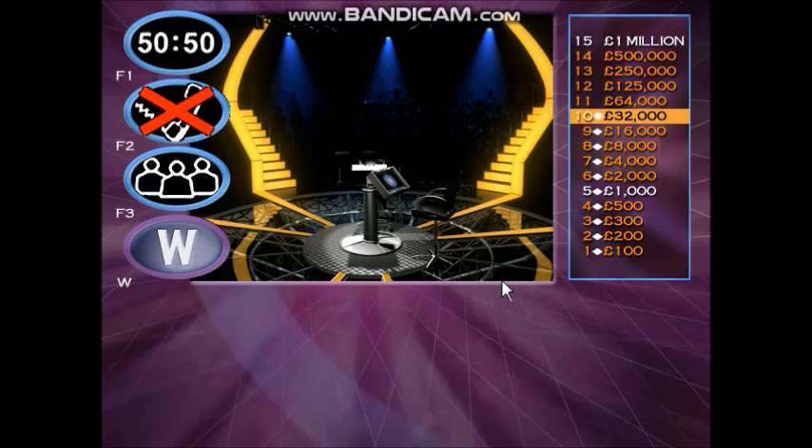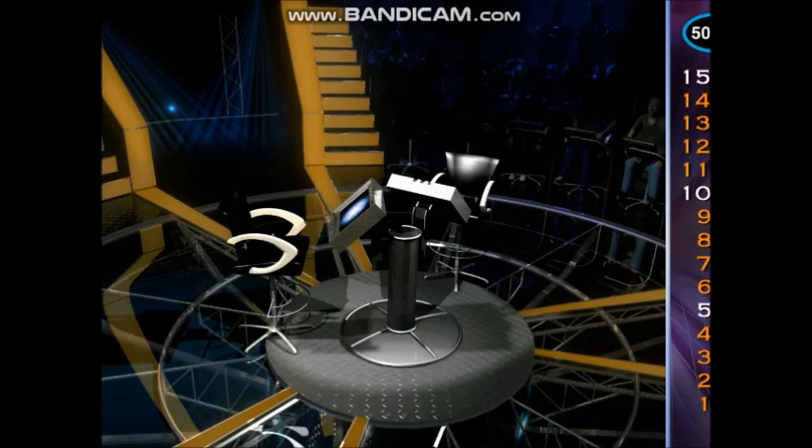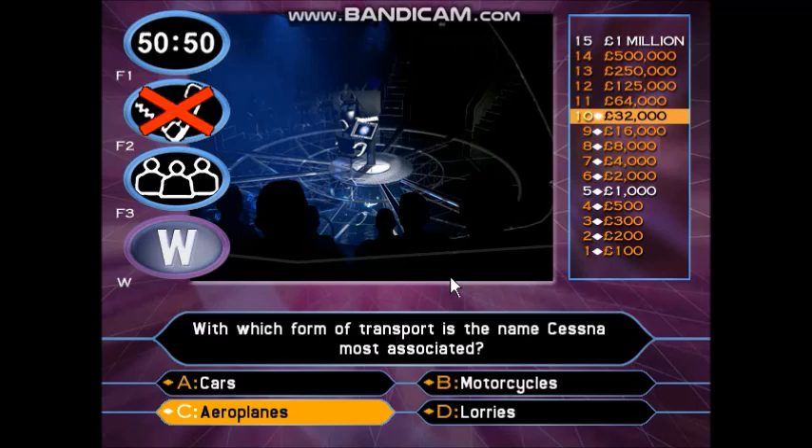£32,000. Well done. You've now got a guaranteed cheque for £32,000. You are now five questions away from one million. This next question is worth £64,000 — and you might as well play this whatever, you can't lose the £32,000 you've already got. It's question number 11 of 15. With which form of transport is the name Cessna most associated? Cars. Motorcycles. Aeroplanes. Lorries. You think the right answer is C. Are you sure? You had nothing to lose by playing this question — and you haven't. You've just won £64,000.